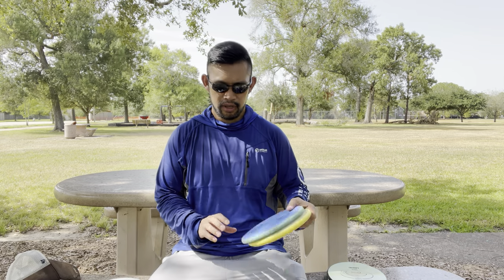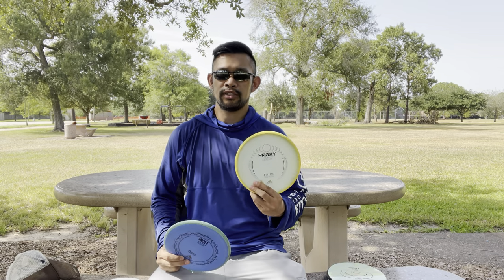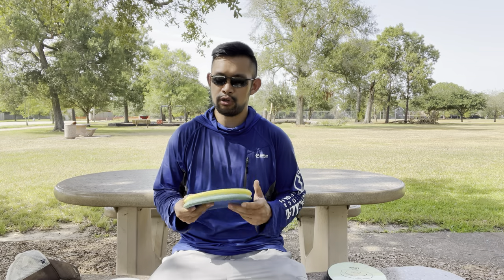My two throwing putters are the Electron Soft Proxy and the Glow Proxy — nothing's changed from my last in-the-bag. I just got the Envy and I'm still learning it. I noticed that if I really baby it, it'll probably go about 250 feet with a good amount of hyzer. If I give it a little bit more — not quite max — it goes about 320. It's very touchy for me to throw the Envy. With the Proxies, I know they're reliable, so I have two for throwing putters and feel way more control with them.